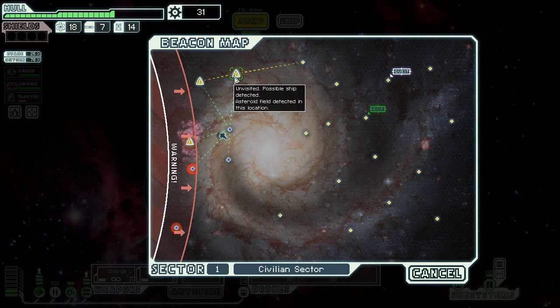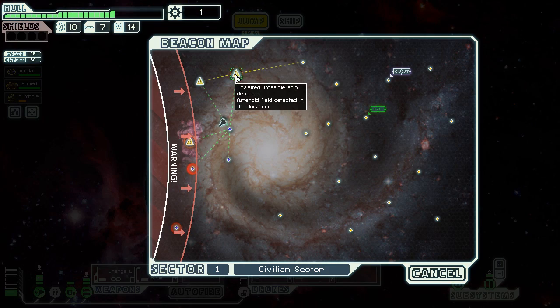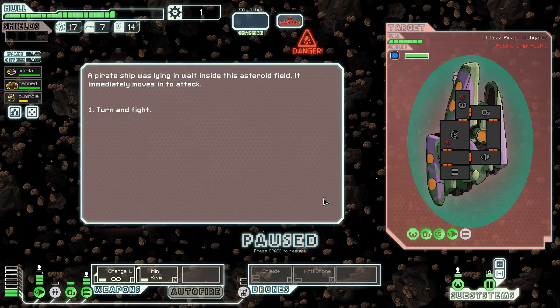He gave me some stuff and I have to go into an asteroid field. Why is that a bad idea? Because fucking asteroid field. This is the worst possible scenario for me at this point. I'm gonna max out evasion earlier on because I kind of need that. He's got a Zoltan shield too.